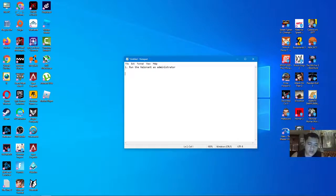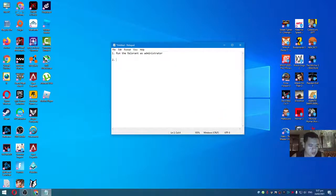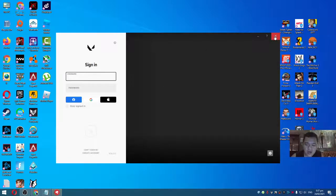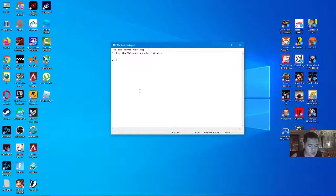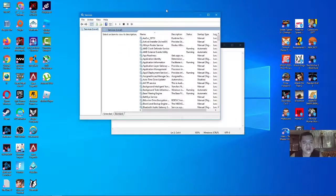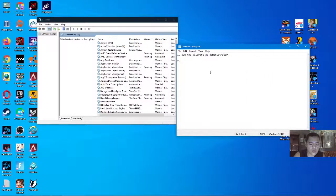If that doesn't fix your issue, go to solution number two. Press Windows plus R — you will see the Run dialog — and type in 'services.msc', then press Enter to open the Services window.